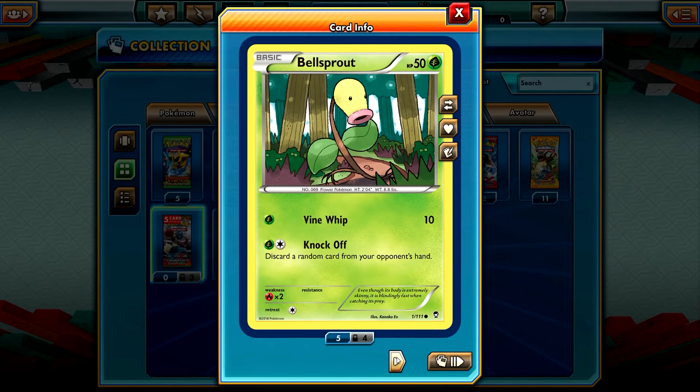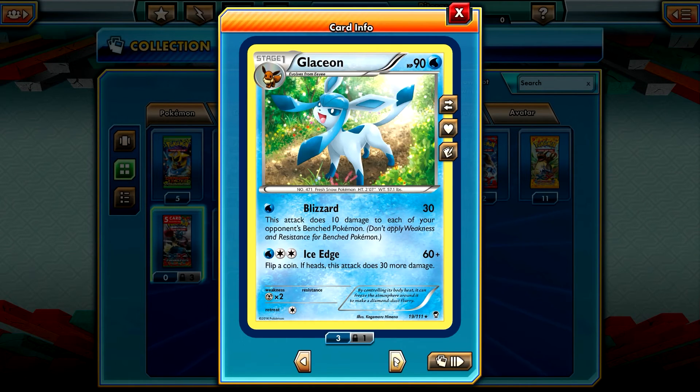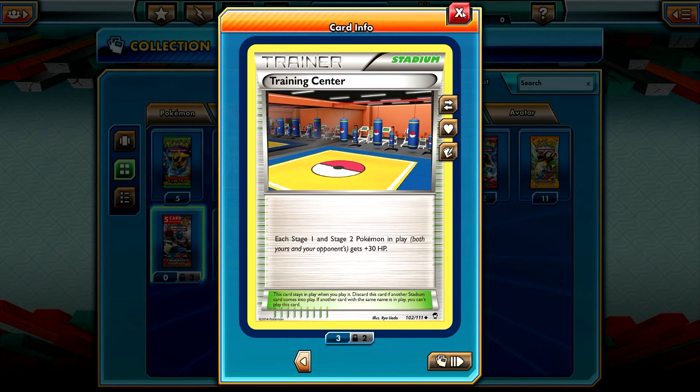Disappointing. Bellsprout, Electabuzz, Pikachu, Glaceon is a rare, and Training Center.